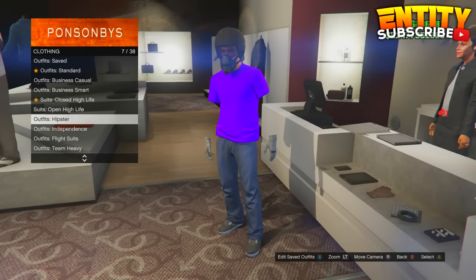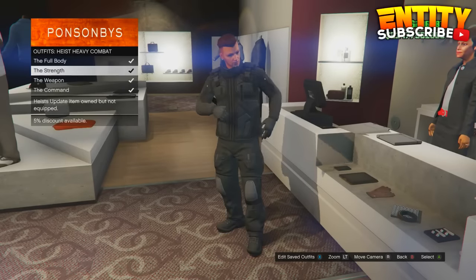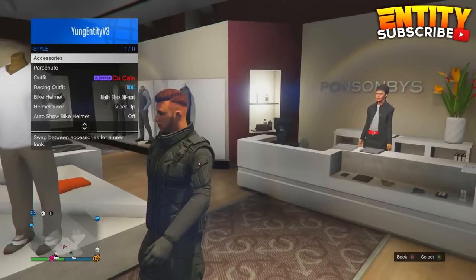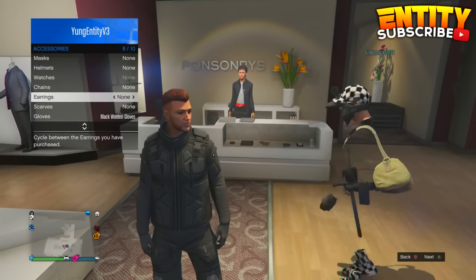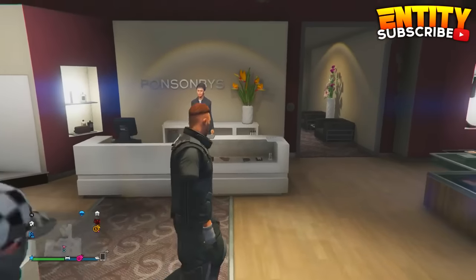For this glitch, all you guys have to do is go over to a clothes store or a wardrobe, then go over to your outfits. Go to the heavy combat section and put on the strength. Then go to your interaction menu and go one to the right on your gloves, then go one to the left on your chains, and go one to the right on your gloves again. Now you guys should have invisible arms.